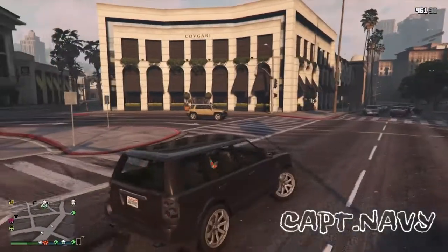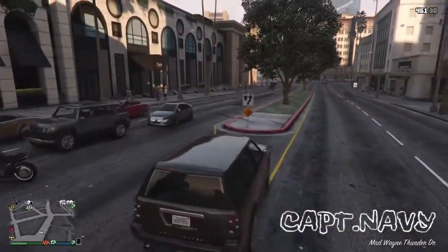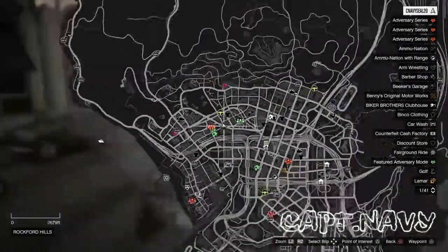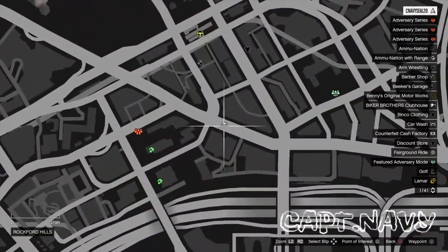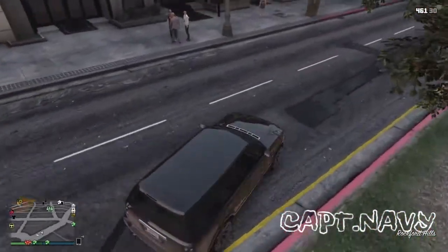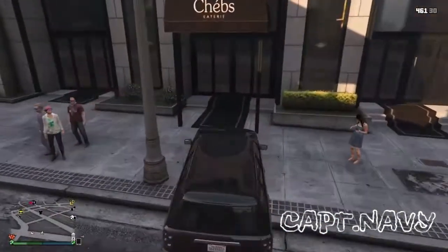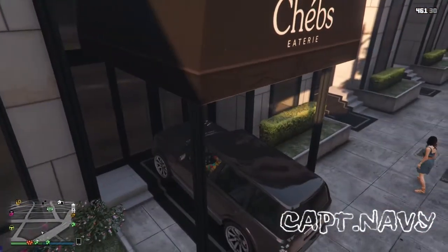Okay, for the third and final glitch, all we need to do is get an SUV. It does not work with a low rider or anything like that — you've got to have a tall car, basically an SUV. Get an SUV and all you want to do is drive the SUV up to Chebs.